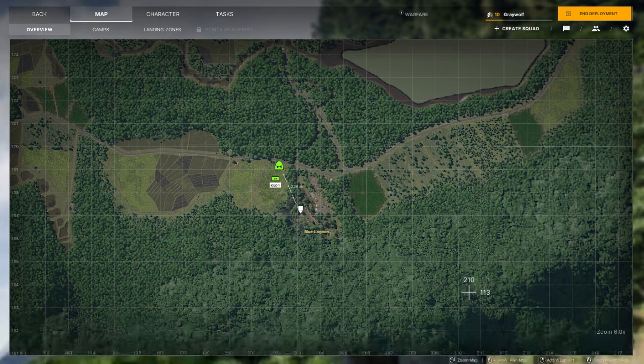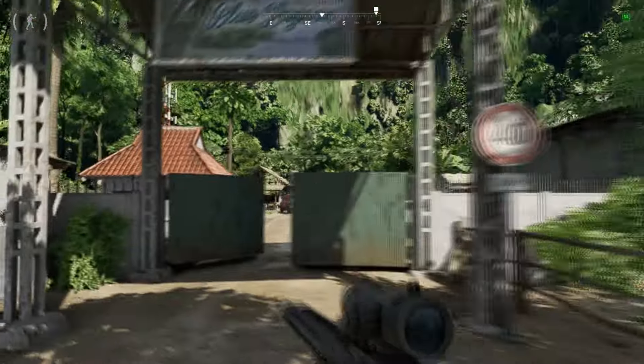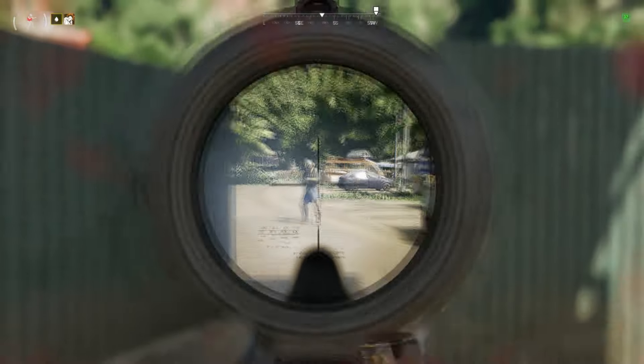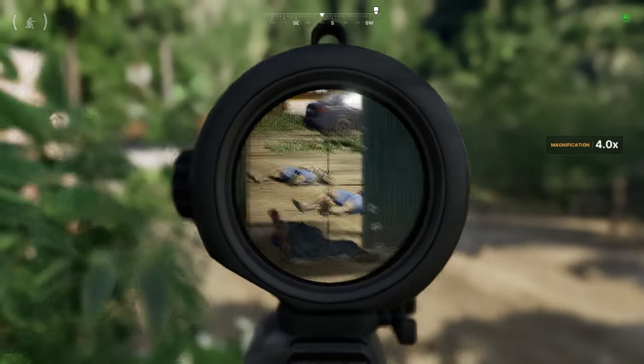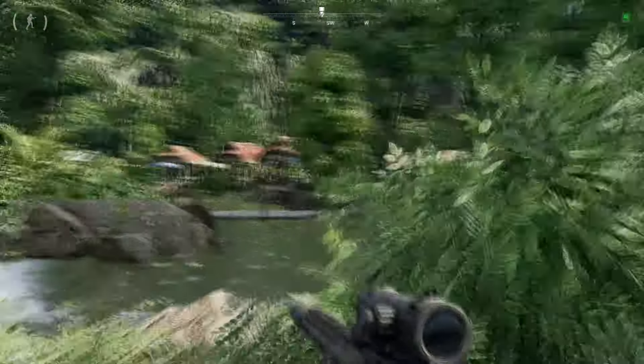The Blue Lagoon has a ton of AIs. We're at the entrance here with a sign that says Blue Lagoon. Most of the enemies will be inside guarding the hideout. It's best if you have a long-range scope and let the AI trickle into the entrance so you can kill them one by one. After that, go inside and turn right towards the hideout.